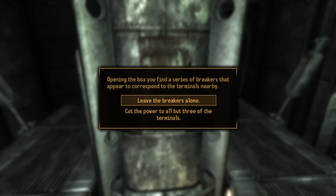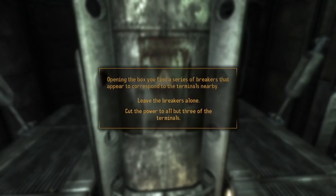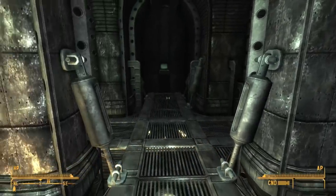You can cut the power to all but three terminals. This makes it so that instead of just randomly guessing where the virus is like I usually do, you can just look at the three terminals that are still working. This makes it significantly easier — it takes a pretty awful quest to a still pretty awful quest, but at least it's easier.